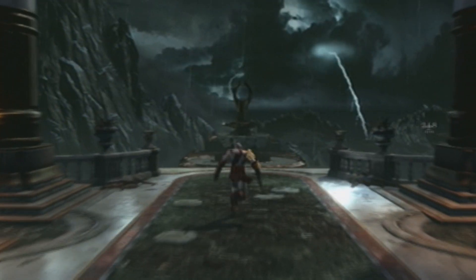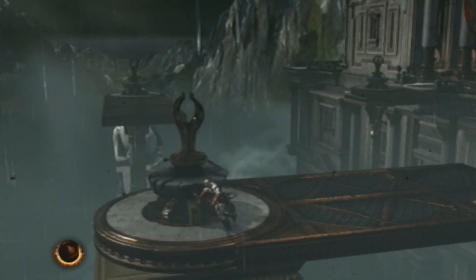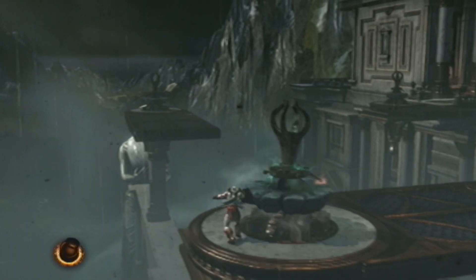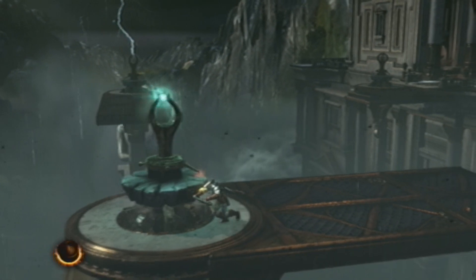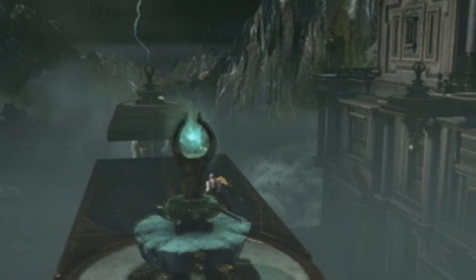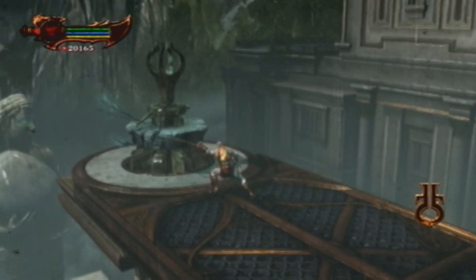For the Hitman trophy, you're going to want to use the Claws of Hades, so go watch that video. Since you couldn't turn this before, you can just hit it with the Nemesis Whip — it just turns. You need electricity for it. Now that you've got the Nemesis Whip from all the previous parts, you come back here and strike it like this.